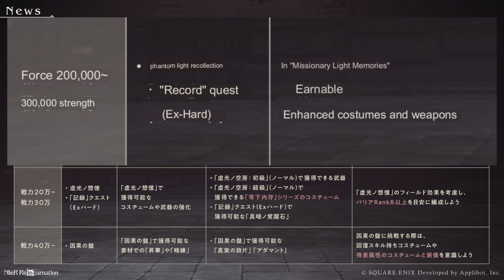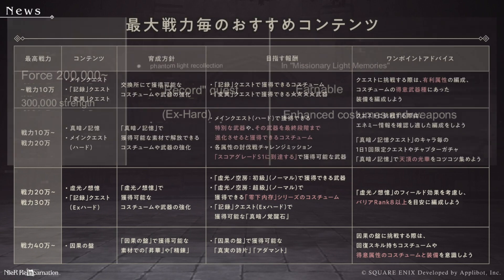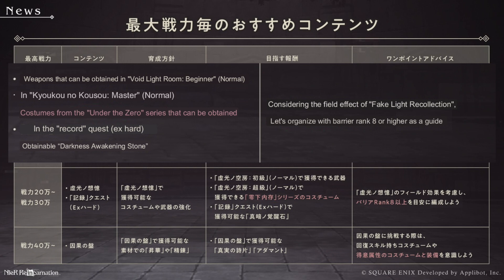Next row: force level between 200k and 300k. Phantom light — that means the recollections of dusk — and then the EX hard difficulty of the record quests. They translate the recollections of dusk differently here, as missionary light, but we can get costumes and weapons there. If you beat the normal difficulty of the recollections of dusk, you get the weapon and the character. Then if you beat EX hard, you can get awakening stones for dark memory characters. Under the zero — oh, that means a frozen heart — that is a very different translation.